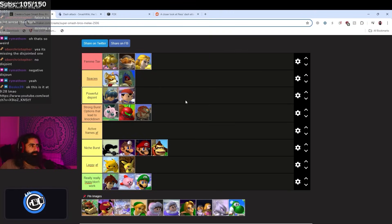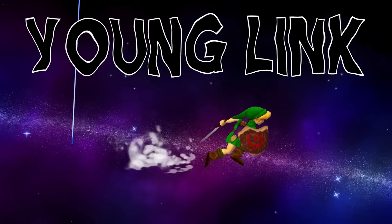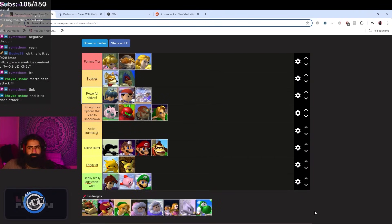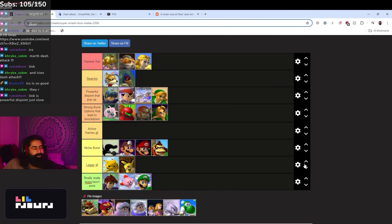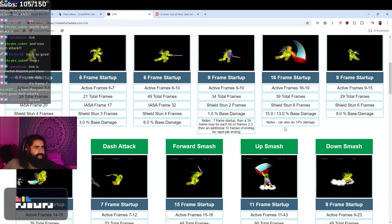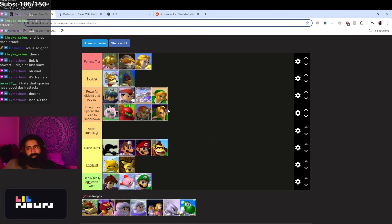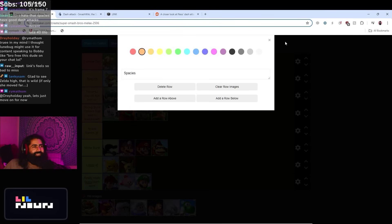I forgot about Young Link — Young Link's dash attack is actually really good and it's kind of a kill move. So maybe it goes in the strong burst options tier with Marth and ICs. Link might be up there but it might be the worst of the sword characters — Link is frame six with a fast startup. The main problem with Link's dash attack is how laggy it is, so it's harder to get follow-ups — 40 total frames. Zelda might be a little overrated here, lowkey.